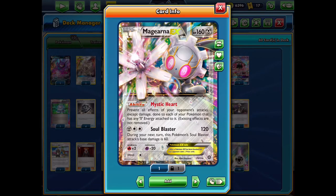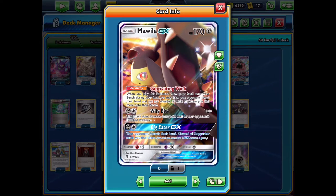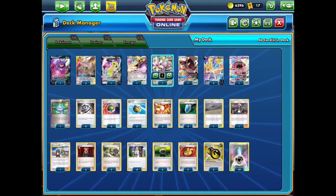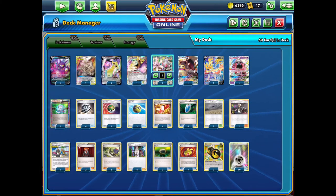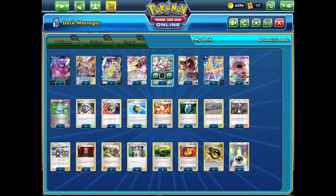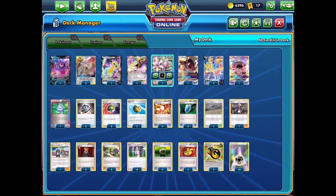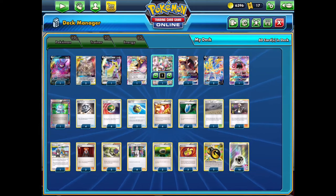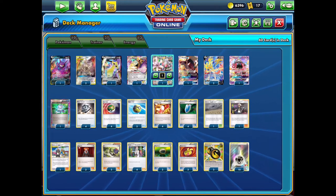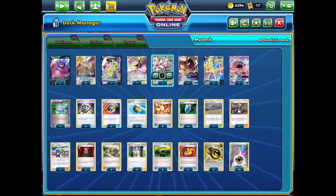We also have a couple of other supporting Pokemon. Magearna prevents effects of attacks done to your Pokemon with Metal Energy. Mawile puts basic Pokemon from your opponent's hand onto their bench, so you can root out low HP Pokemon for easy prize cards. Then we have Tapu Lele to grab a supporter, and Crobat to supplement that and increase hand size. It's a very solid Pokemon line - you don't need the full four count of Zacian since you have so many other good attackers.